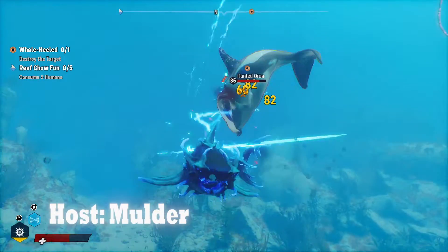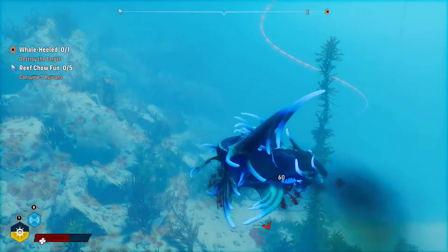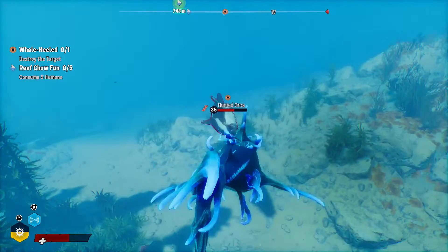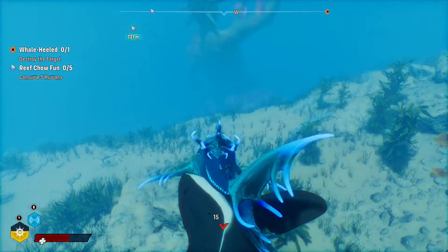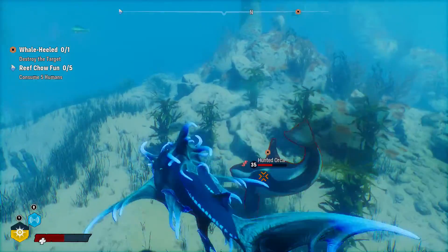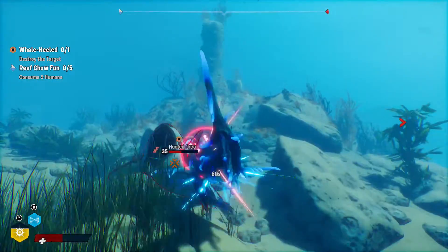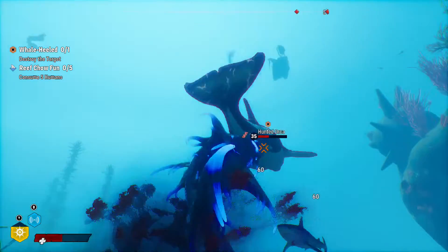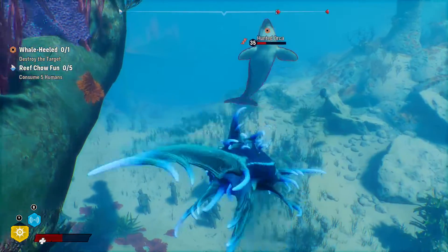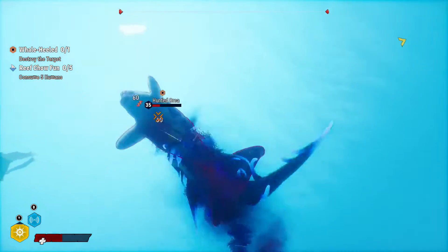Hey everyone, my name is Mulder and welcome to our Maneater gameplay tips and tricks bonus clip. In this video, I'll be going over four of the best locations in the game where you can hunt for nutrient rewards such as caches, landmarks, targets, and license plates, where you can take on the easiest apex predators, and areas that are best to fight bounty hunters. All that and more straight ahead.